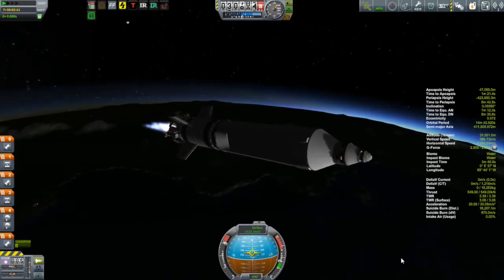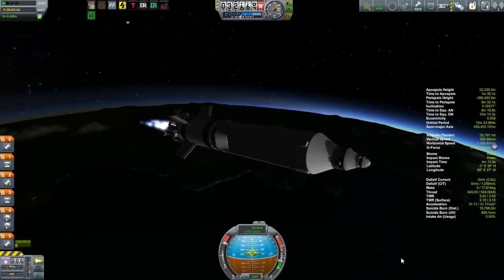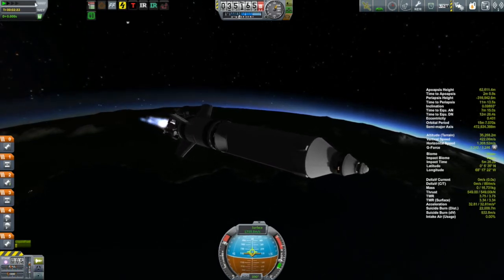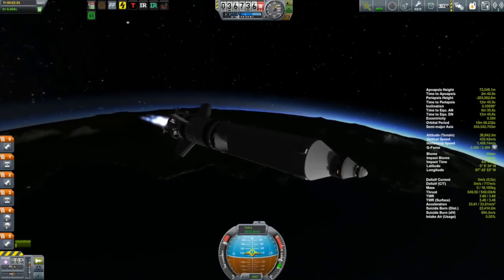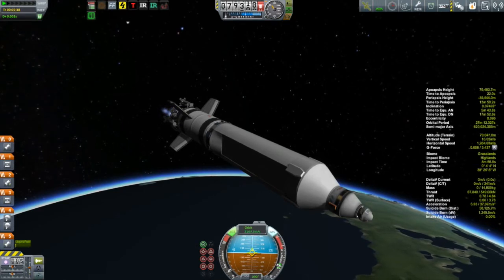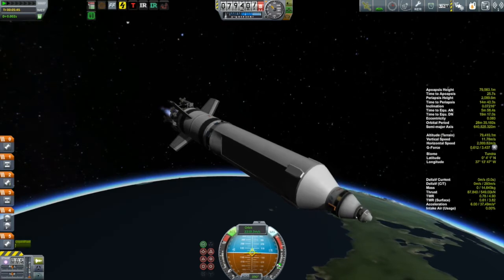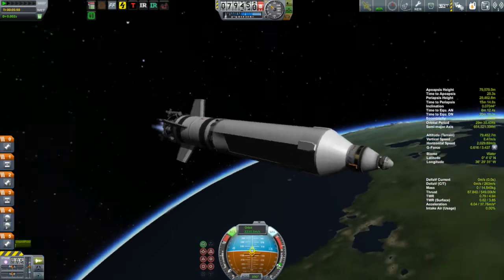Ion drives are very, very good for that. All the rockets we have seen so far have been chemical rockets using combustion to provide thrust. What the ion drive does is use electricity to produce an electric field, which propels ionized xenon gas out the backside — and when you propel something out the backside, you get thrust out the front. It is also used in real spacecraft, most recently by the Dawn spacecraft, which in the last couple of weeks of this recording had found itself in orbit around Ceres.